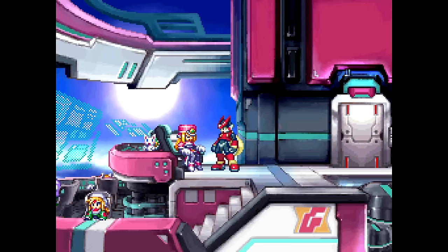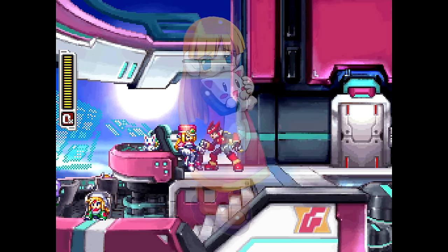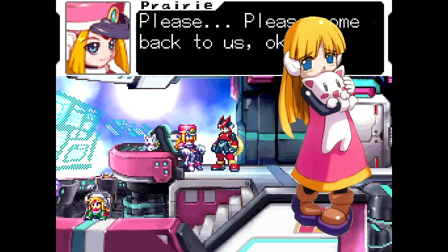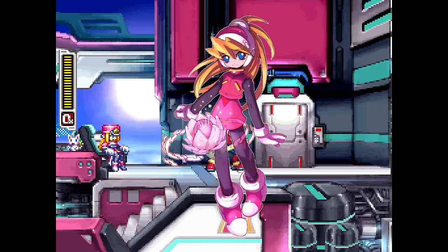The leader of the Guardians, Prairie, is heavily implied to be an older version of Alouette from the Zero series. She has Alouette's signature plushie at her side at all times in the Resistance base. She calls the past leader of the Guardians, CL, Big Sister.